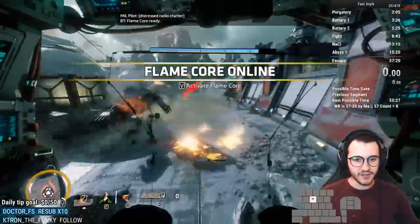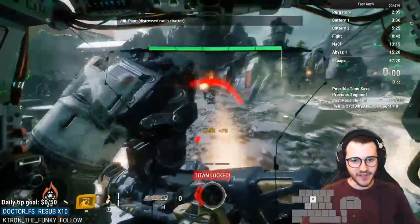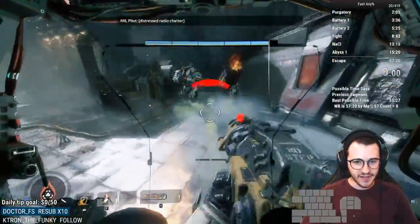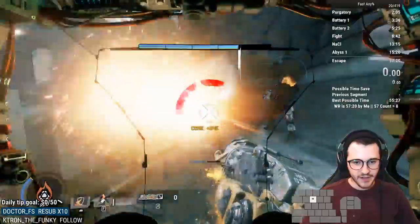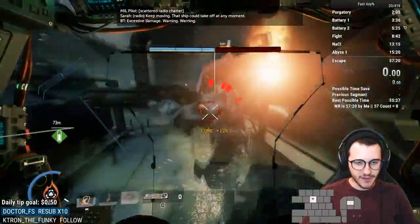We want Core as fast as possible. There we go, we have Core — using it now. This is kind of a bad Flame Core, but that's okay. There's a Brute right in front of me, so I'm using my Flame Wall. I want to kill these guys fast, so Flame Trap and Flame Shield on both of them.